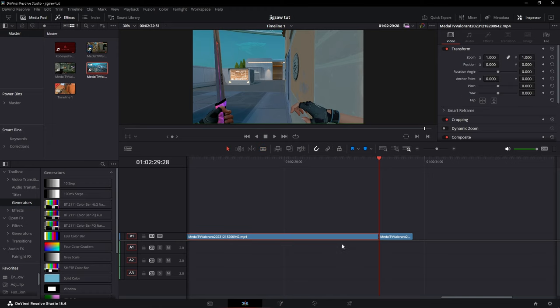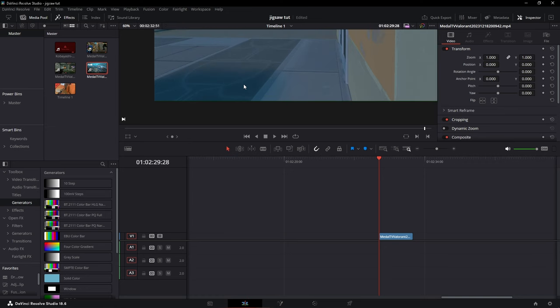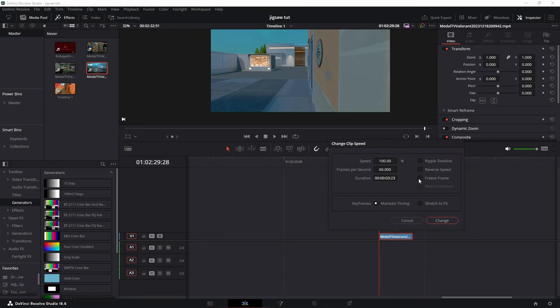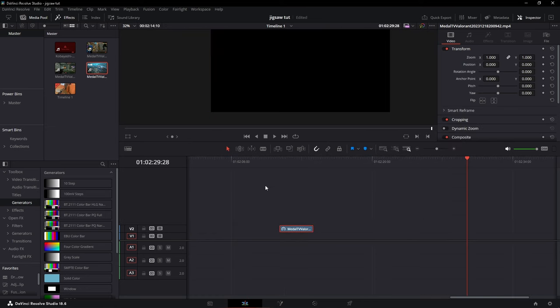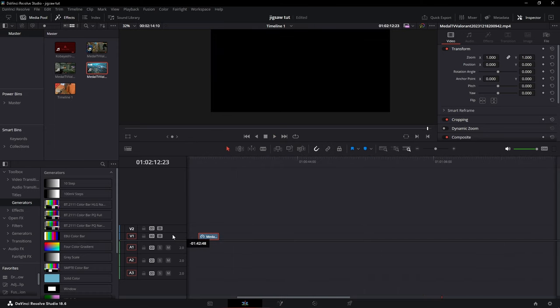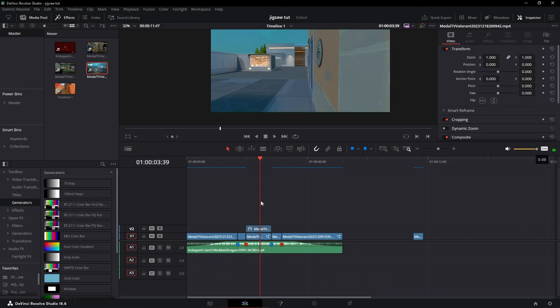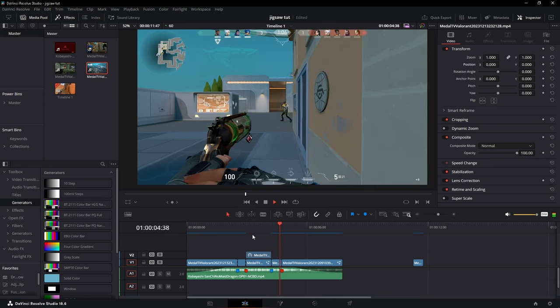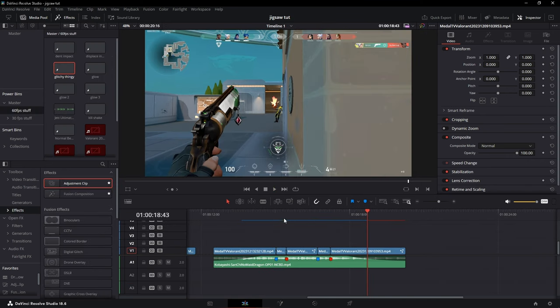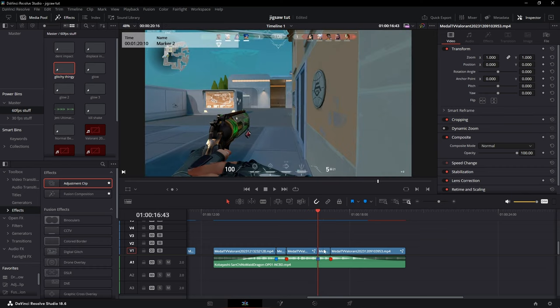Find a spot where nothing appears on the screen — like this is good enough. Right-click, go to Speed, then Freeze Frame. Now you have a freeze frame of that whole thing — that's where you're going to jigsaw. Bring it over, put it over the clip, and check if it looks good. Looks close enough.